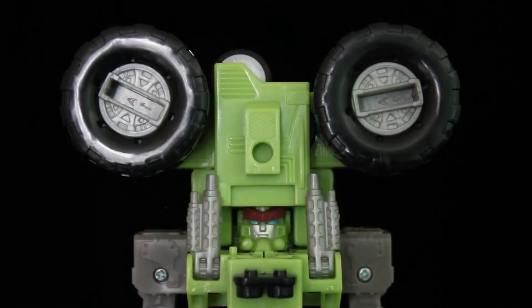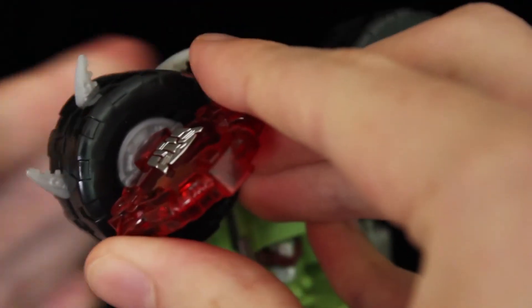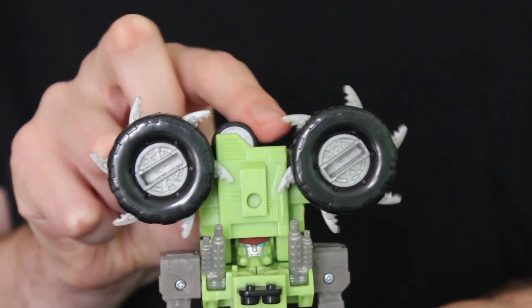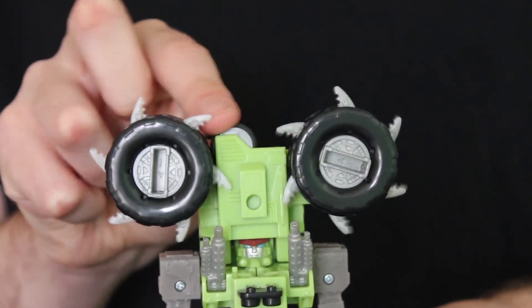On to his gimmick. Fold up the backpack like so. Plug the CyberKey into each hubcap, twist, and blades fold out from the tyres. They don't do anything, but look cool nonetheless. Also, the discs from the rear section and the tyres are all conjoined such that when you spin one wheel, you spin them all. It makes sense for Landmine, since in Cybertron he would generate whirlwinds this way.